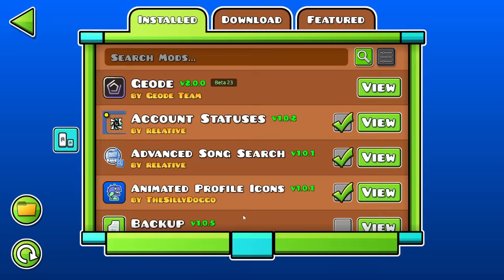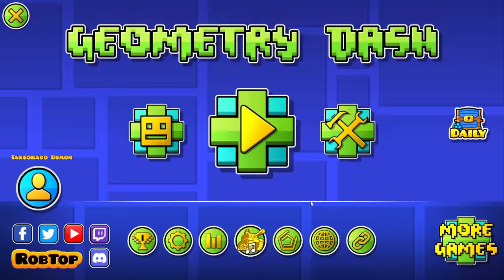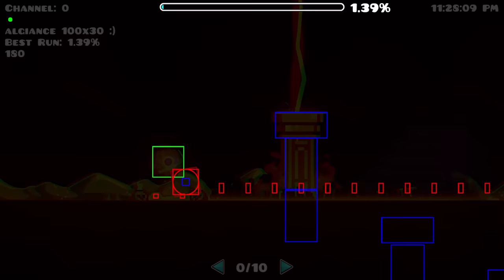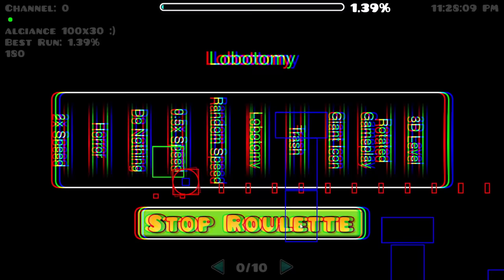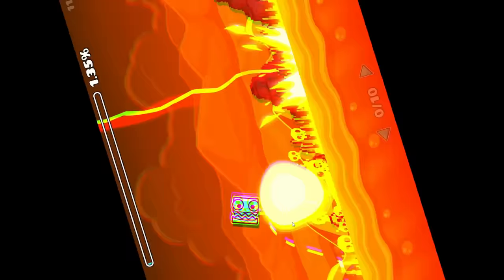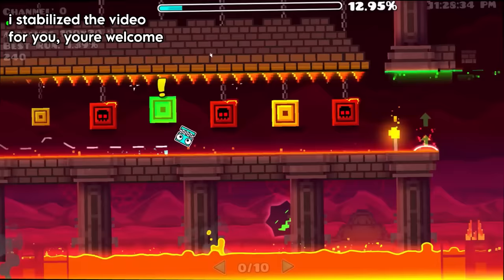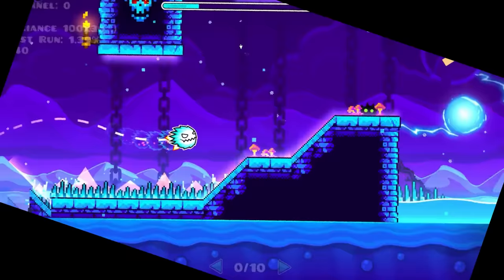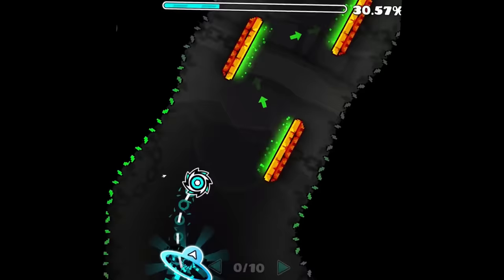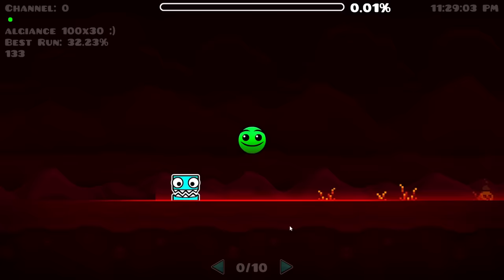We're gonna go to the Geode mod index and uninstall that — random event on every attempt, that sounds chaotic. Alright, we're back. Oh whoa, I can't even see because there's a shader. We'll stop the roulette. Rotated gameplay — I can handle that. Oh, it's constant. What? Why is the entire level breaking? I can't believe I'm managing to do this. Oh geometry dash. This actually hurts my eyes. Oh my god, this is awful. I'm actually getting nauseous.